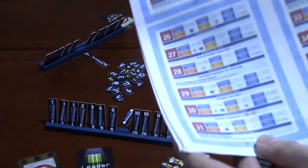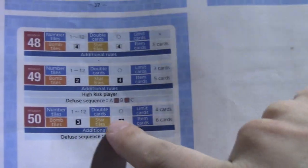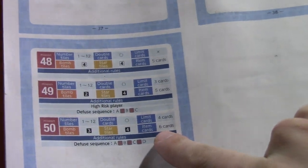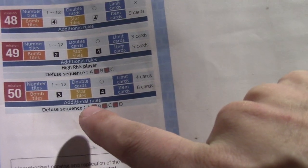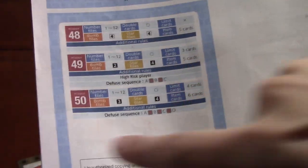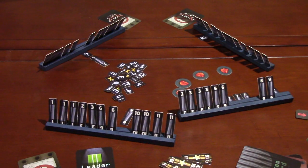That's a good overview of how the game works. By mission 50, the game would have you facing three unknown bomb tiles, four unknown star tiles, four limiter cards that must all be completed in sequence — A before B before C before D — and you only get six items. It gets extremely challenging, especially because you're only getting a tiny bit of information at the start of the round.